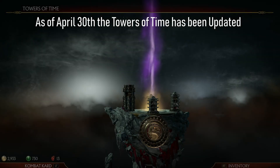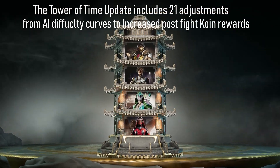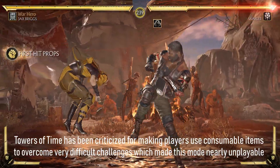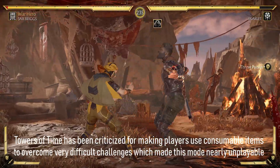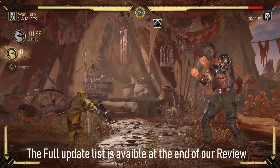Let's look at the Towers of Time. The Towers of Time are an ever-changing rotation of towers with modifiers to the fights within them. They are a new way to test your skills against NPC characters while gaining loot and cosmetics for your characters. There are three different kinds of rewards you can gain from completing a tower: Completion Rewards, Performance Rewards, and Objective Rewards.